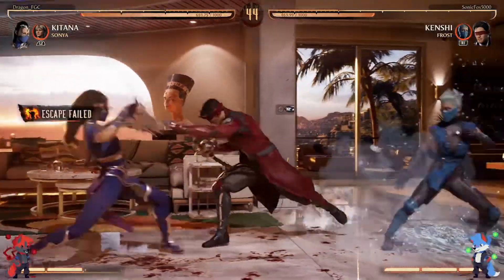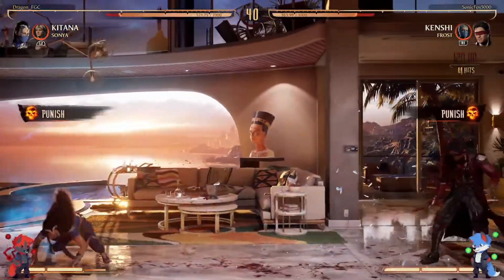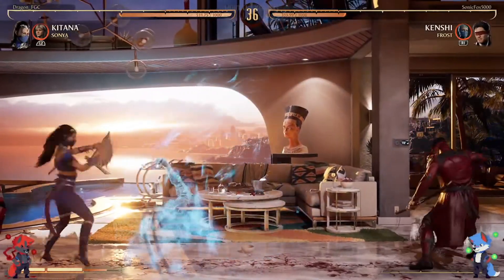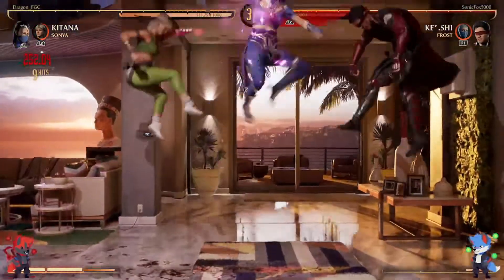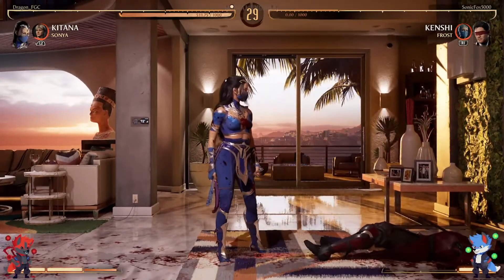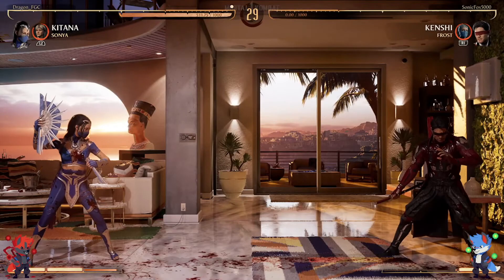Nice pressure from Dragon with the EX fan. Throw from Sonic though. Dragon interrupts that little dash — that was good. I think the reason Sonic's using that dash is because it's like a Tatsu from Street Fighter. But both times Sonic made that read, Dragon was not using a projectile.